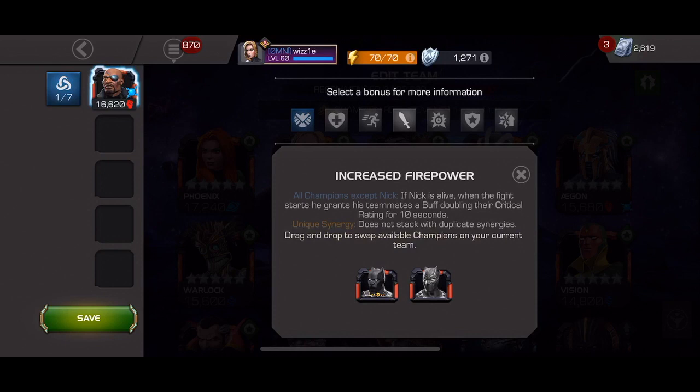The next synergy is Increased Firepower. All champions except Nick — if Nick is alive, when the fight starts, he grants his teammates a buff doubling their critical rating for 10 seconds. Unique synergy, does not stack with duplicate synergies. This one includes two pretty powerful champs: the OG Black Panther and Black Panther Civil War. These are both skill champs that add a pretty powerful synergy for Nick Fury if you add both of them to your team, and that allows his bleed damage to increase by a percentage based on what star level the Black Panthers are.